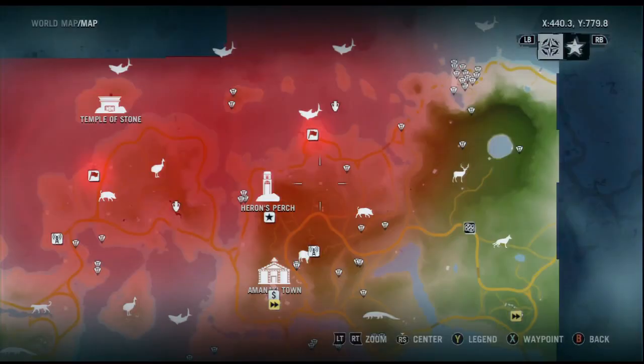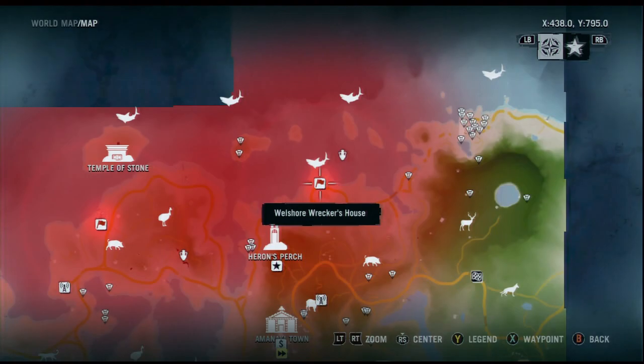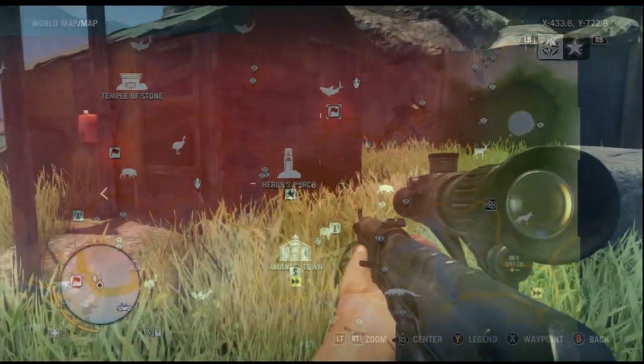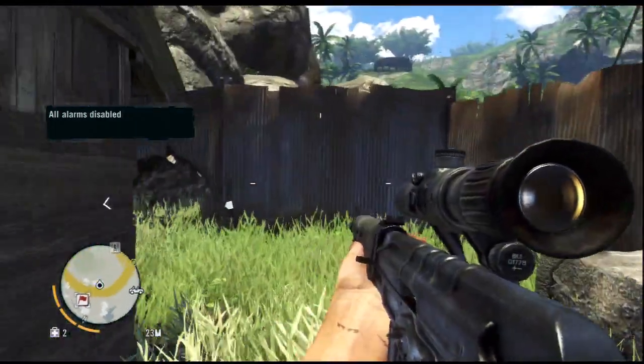What I'm going to do is show you on the map the outpost of Matt, all the way up at the top there. This is really early in the game, so it shouldn't be too hard. What I do right away is find the alarm box and turn that sucker off.